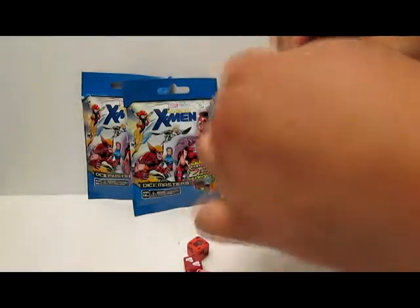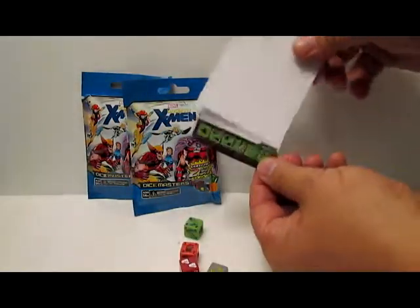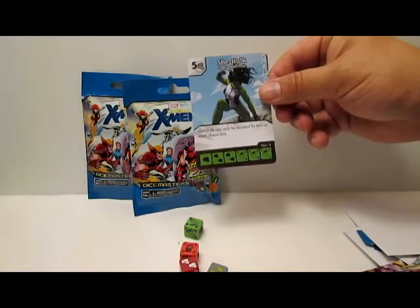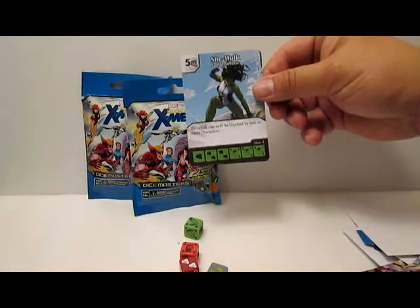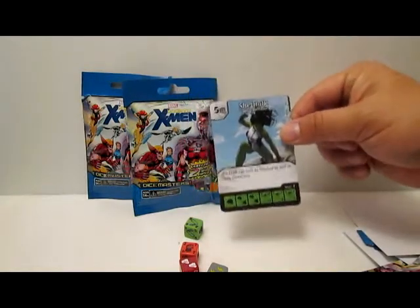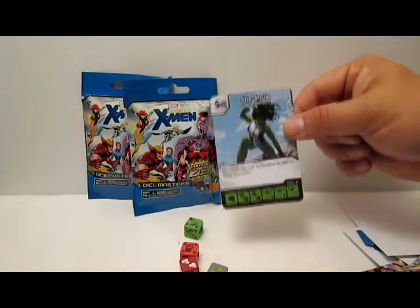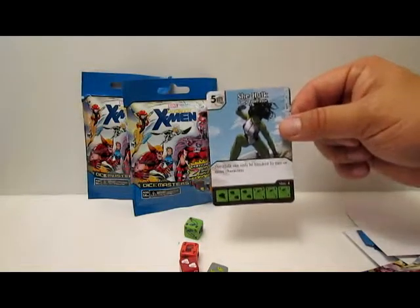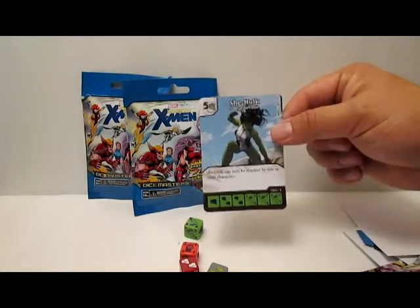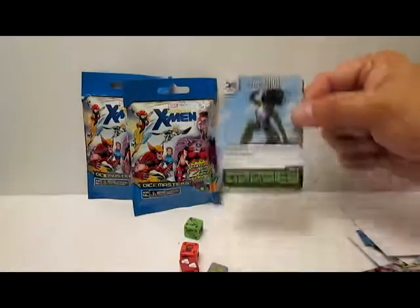Let's try pack number three — come on rares. I think that's another Cable, and it's a She-Hulk, Lady Liberator, uncommon, five and a fist. She-Hulk can only be blocked by two or more characters — what we used to call evasion in Magic. That's pretty good; sometimes it could be really powerful if you can get her out early and land a couple hits before your opponent can get any blockers.